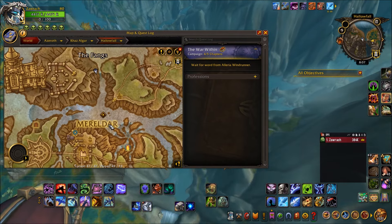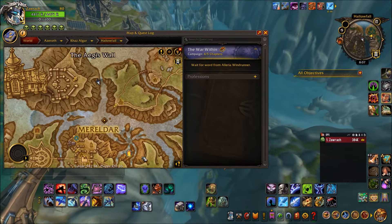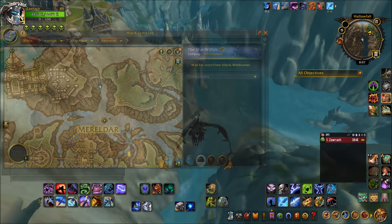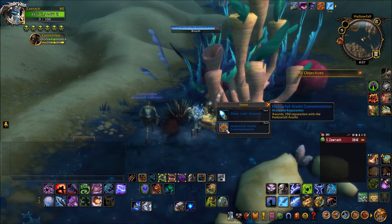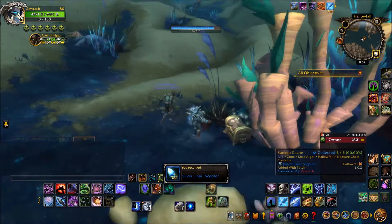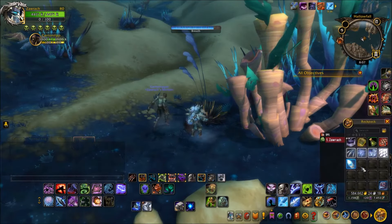Once you've found all four airship captains and spoken to all of them, head to the location on the map just above the D in Melradar. Having interacted with all four captains, you should now see a sunken treasure icon when you go to that area, which will tell you exactly where it is.